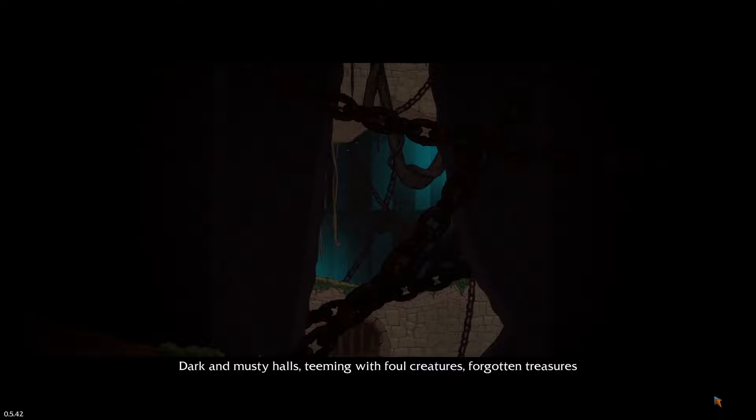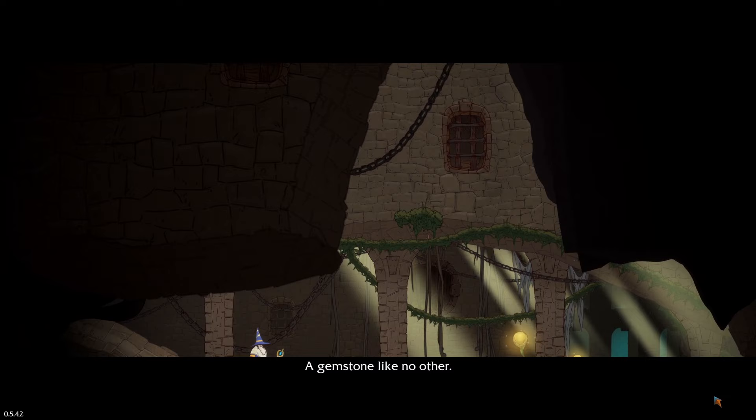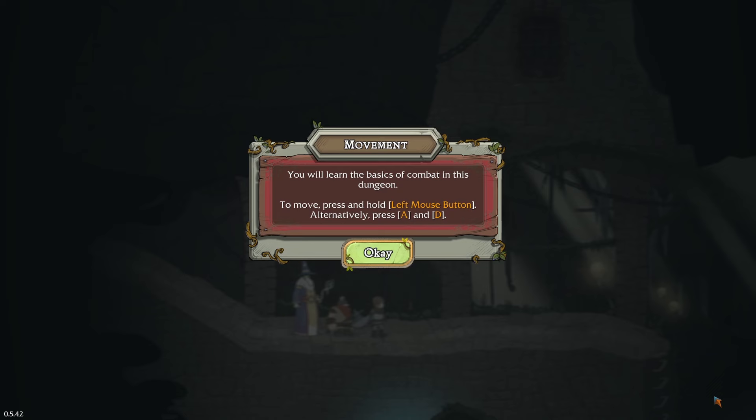The game opens with narration: 'Dungeons — a most familiar setting for the earnest adventurer. Dark and musty halls, teeming with foul creatures, forgotten treasures, and copious amounts of experience points. Entombed in this particular cavernous hallway is an artifact of profound significance, a gemstone like no other. In pursuit of this artifact, three stoic adventurers delve into the darkness, eager to plumb its depths, unwitting to what lies in wait.'